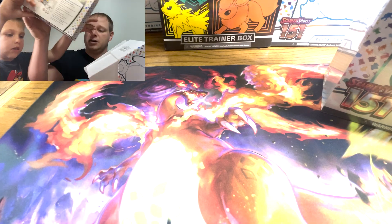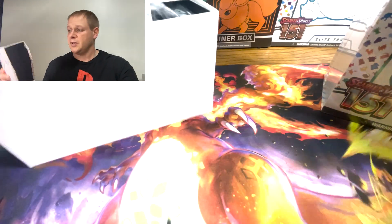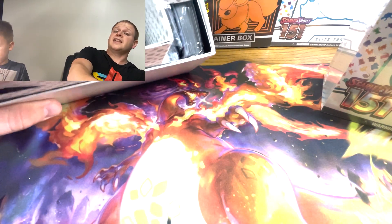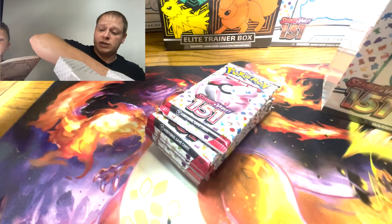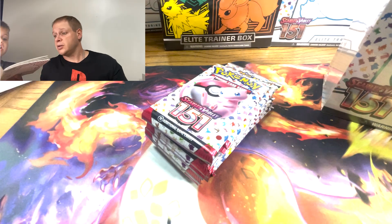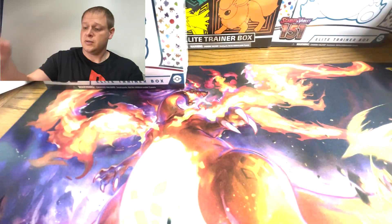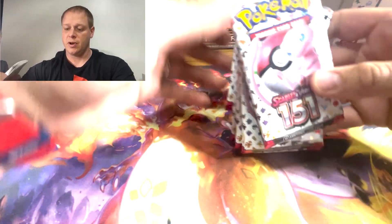I'll show you what's in the set because I want to show you what I'm going after. You can see on the pre-package what it is. Tell them what you'd like to open. What I need in my collection is the golden Mew — remember, he's legendary. I'm a Mew fan, so if I pull a golden Mew I'm just going to scream.